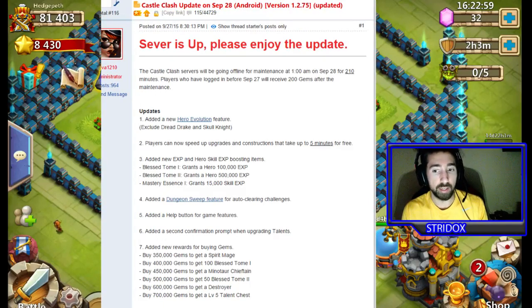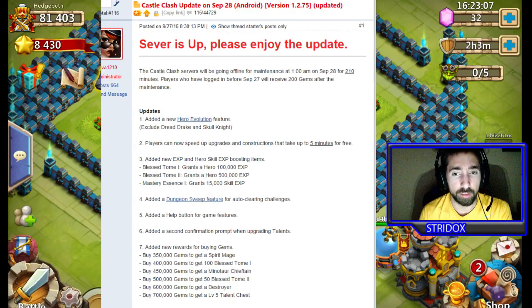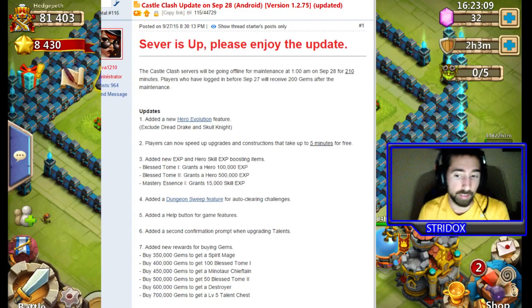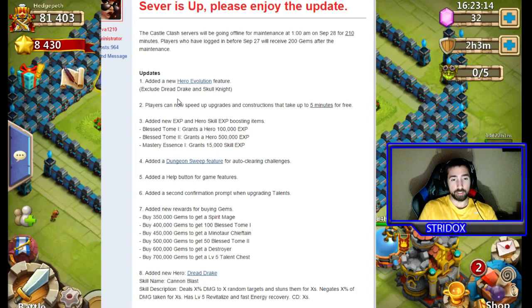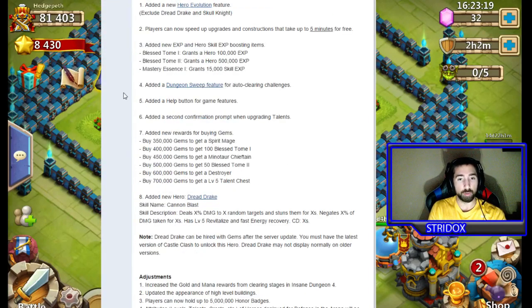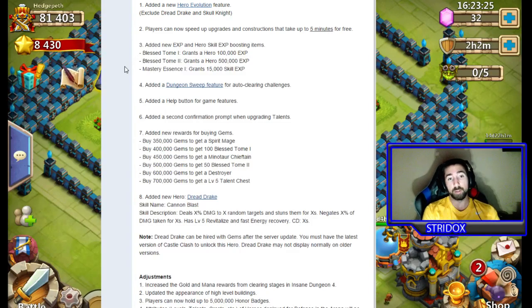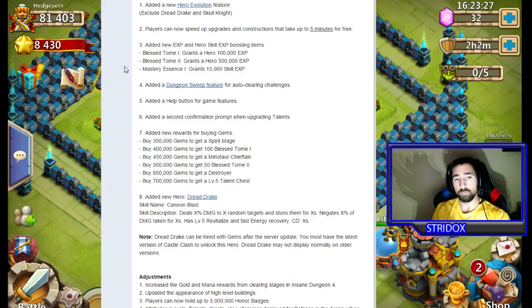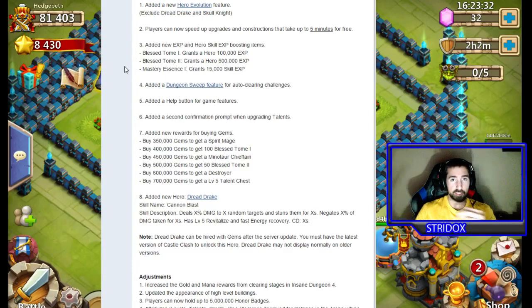I'm going to bring this up so y'all can see everything they added. First, the version is 1.2.75, not 1.2.78. They added a new Hero Evolution, excluding the Dredrake and Skull Knight. Players can now speed up their upgrades — constructions that take less than 5 minutes you can speed up instantly. That's pretty cool.